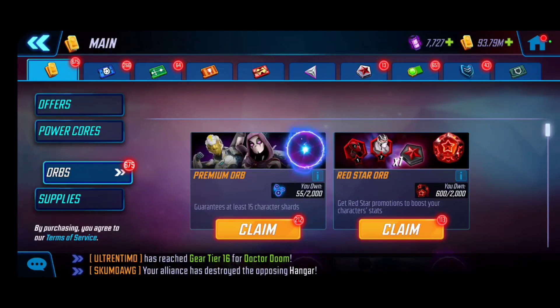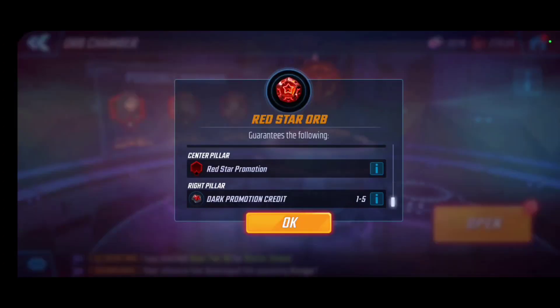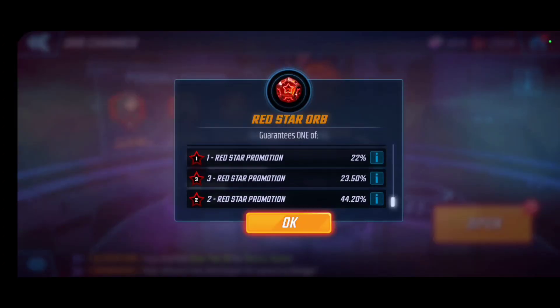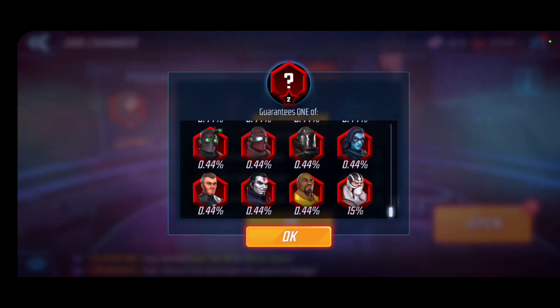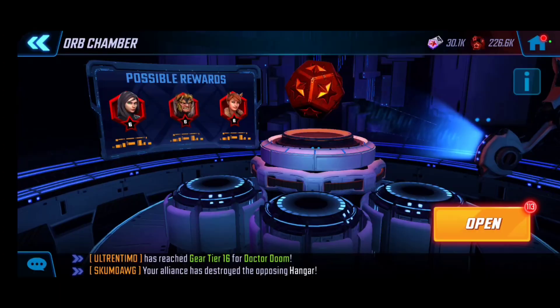Before we dive in, make sure you see Phantom X's icon in the red stars. I always like to double-check by hitting I for additional details, then go to the red star promotion and all the way down to the two red star promotion, just to ensure that the 15% increase is actually in effect. That tells us we have that increased chance and drop rate active.